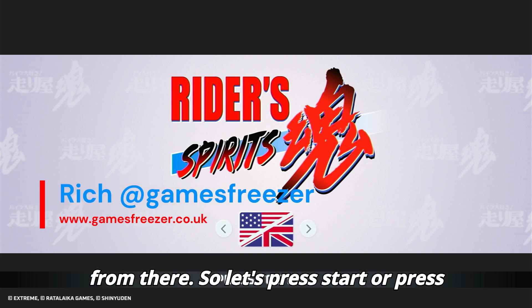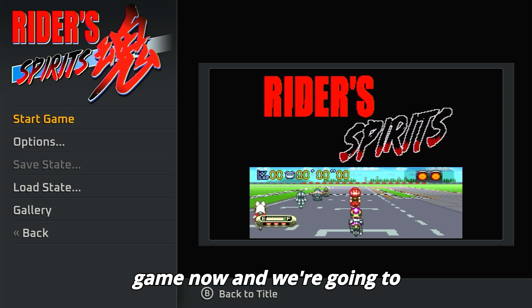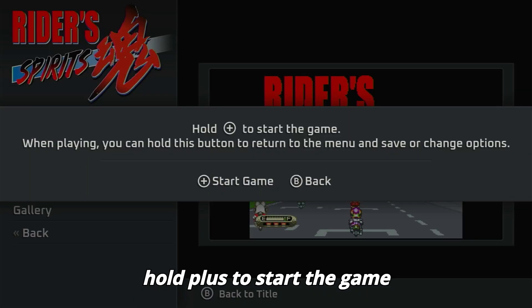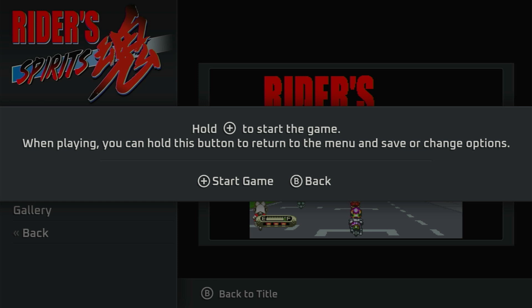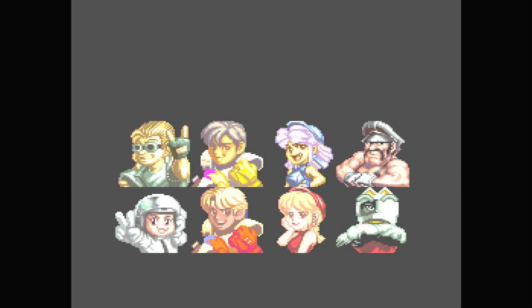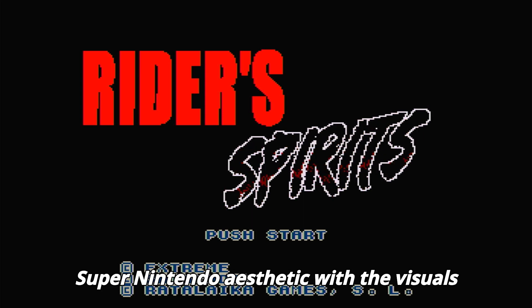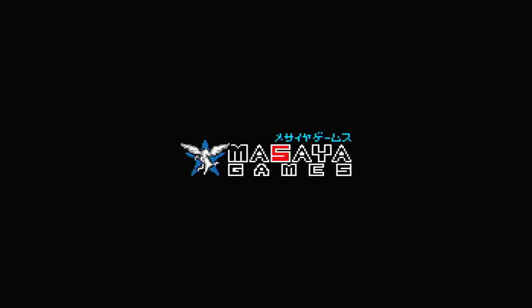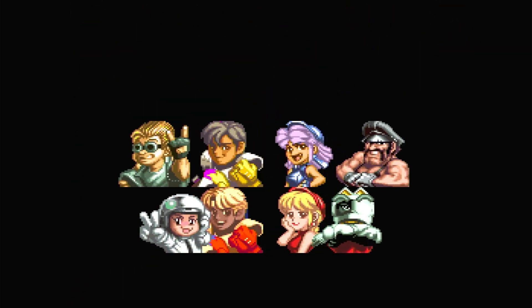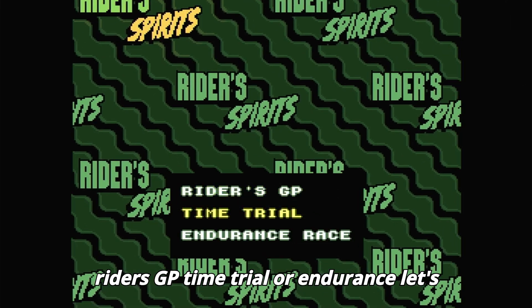So let's press start. We're going to press start game now, and hold plus to start the game. When playing you can hold this button to return to the menu, save or change options. One player. Riders GP, Time Trial or Endurance — let's go Riders GP.